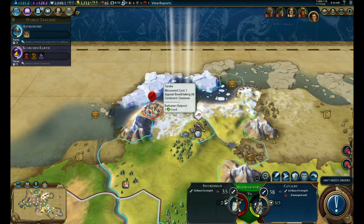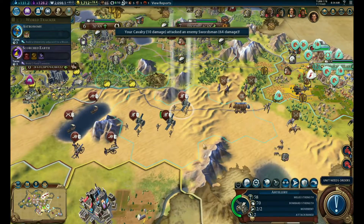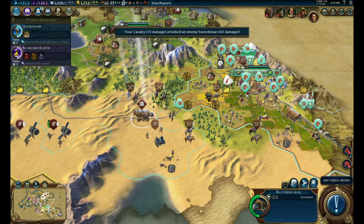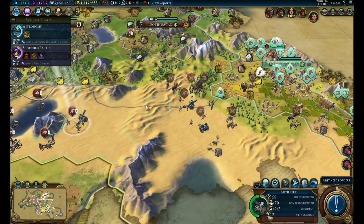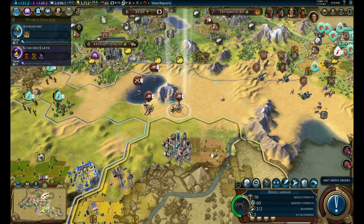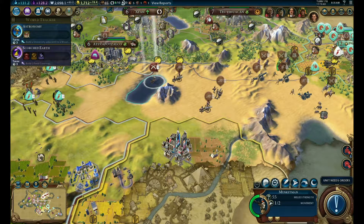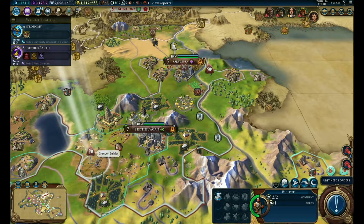You attack that guy. Let's keep moving in with these guys. We should probably declare war soon, because I don't want to fight his units while I'm also trying to attack the city or within city bombardment range. So it might be a better idea to do it that way.